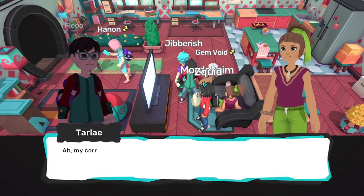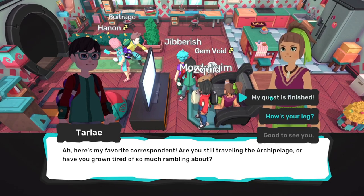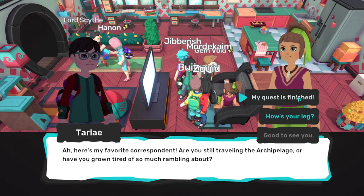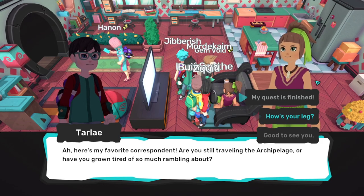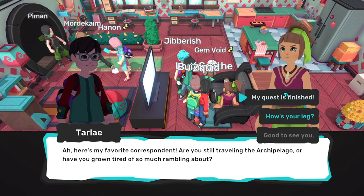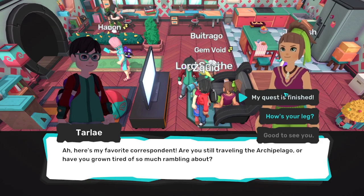What you do is you talk to the person named Tarly here, and you're going to be clicking on this top line here. My quest is finished because I finished it already, but you want to click on the top one, and she will give you an item for every single island story that you beat. So, revisit this person, get some items, Coward's Blanket at the end.